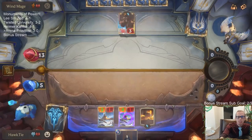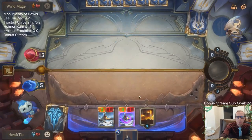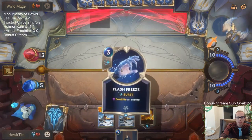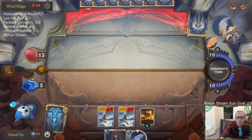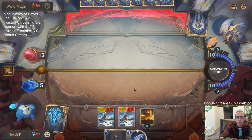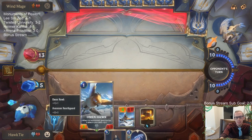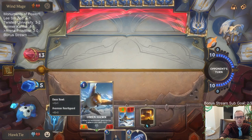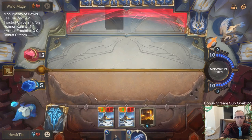Okay, so good news is Twisted Fate's gone. Bad news — they have 6 cards and I have 1. That's not a 5-power unit either. Come on. Our next unit is going to get plus 4, plus 4 — it still has the extra Omenhawk bonus. We have 2 Omenhawk bonuses for the next unit.